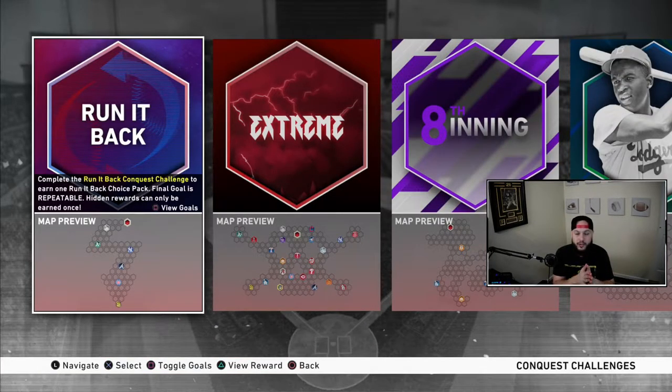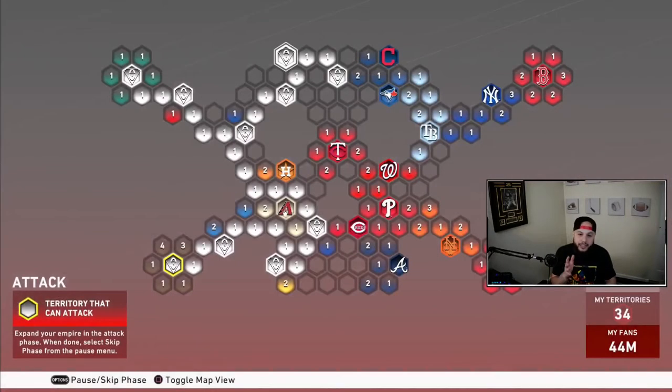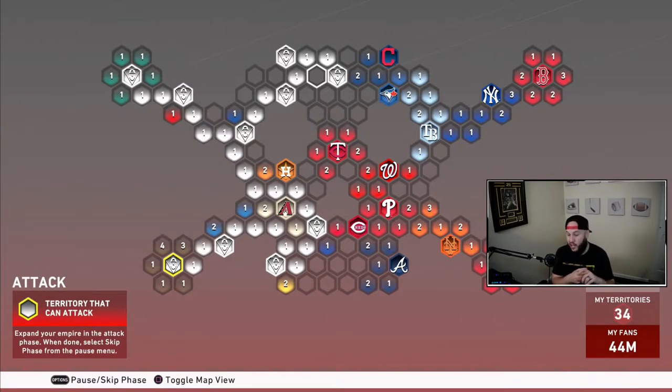Another way to make stubs — a lot of people had difficulty with the Extreme missions and moments on Hall of Fame and Legend difficulty. In the Extreme conquest map, if you don't want to go through the entire 12 to 14 hours capturing strongholds, you don't have to. You don't have to play a single game. You can jump in and just grab the spaces around the strongholds. There are 45 hidden packs — and that's not even counting the ones with the strongholds.